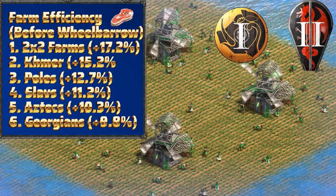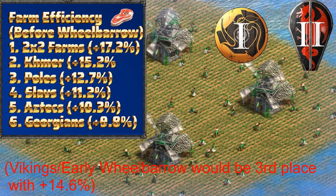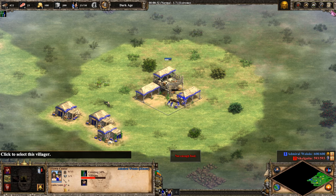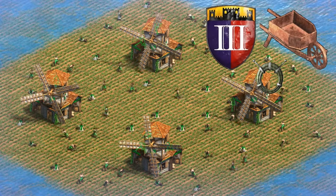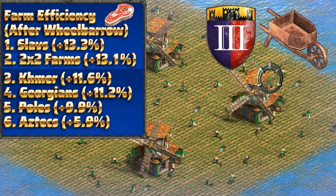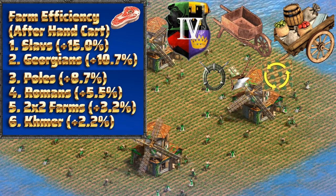Before wheelbarrow, it's pretty unambiguously the cream of the crop, and takes first place, beating out even Khmer by around 2%. Although that doesn't automatically make them the best in all contexts, as there are still situations where you'd prefer cheaper Teutonic farms, the front-loaded food injection of the Franks, or the freedom to place T90 farms as Khmer without penalty and without the investment in a mill. By castle age with wheelbarrow, they drop just below Slavs, but still find themselves convincingly in second place with about 13% more efficiency than a generic farm. By imperial age, or after handcart, they barely make top 5 by displacing Khmer with an underwhelming 3% efficiency, having fallen off from their former glory.